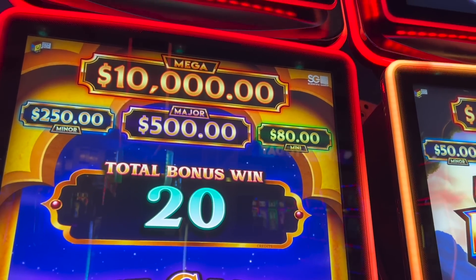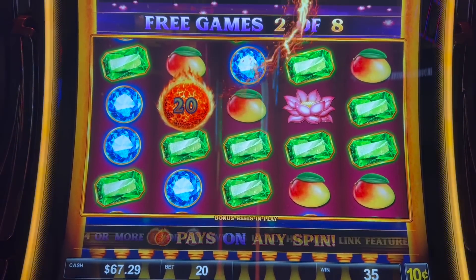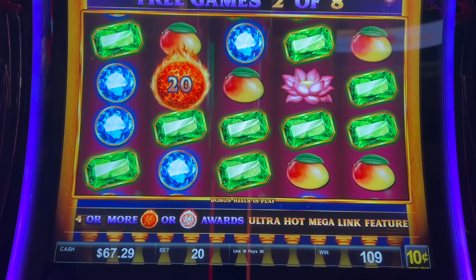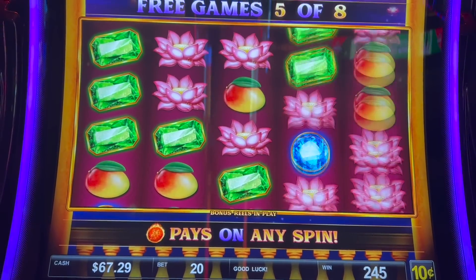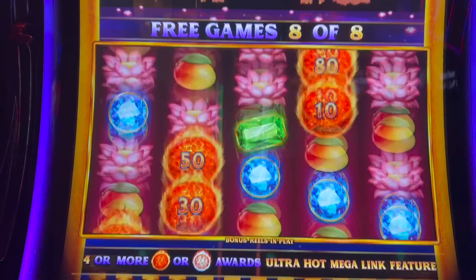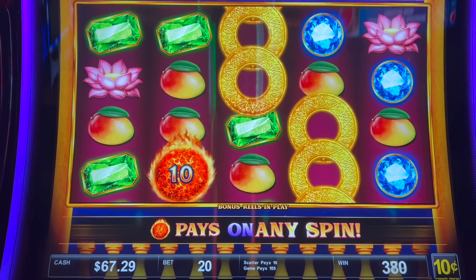What's up, I'm at WinStar about to play Ultra Hot Mega Link — I got into the bonus playing a 10-cent denomination at a $2 bet. I need some more fireballs — last spin. I like this beat, this music is beautiful. $38 win!